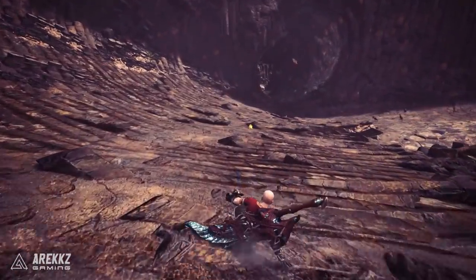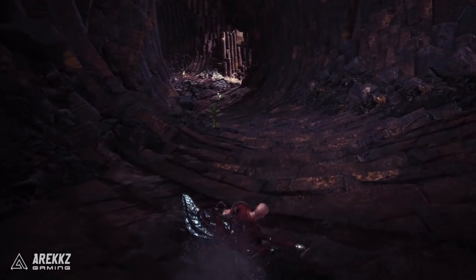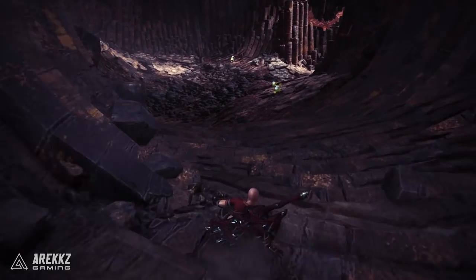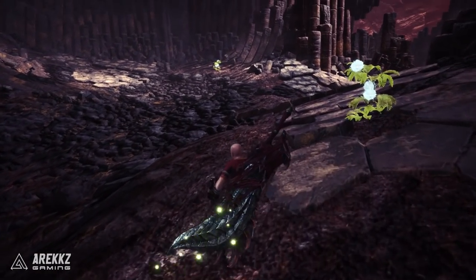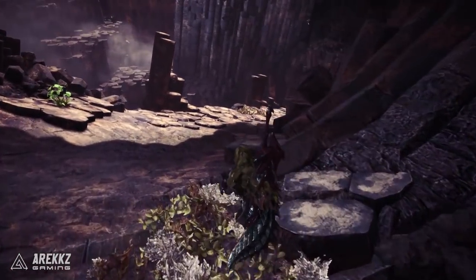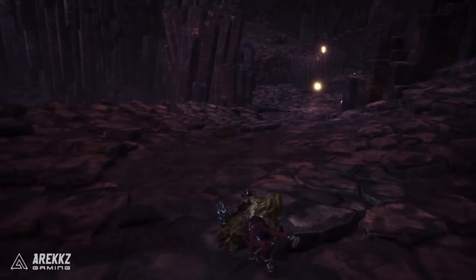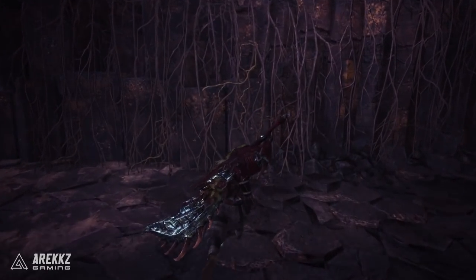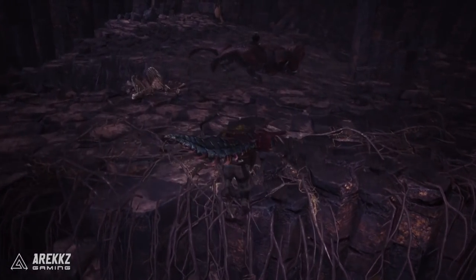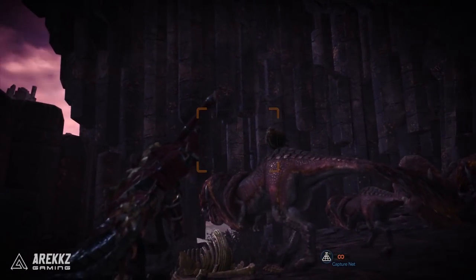First up, let's start with the Bristly Crake for the Bristles for All trophy. This can be found in either the Rotten Vale or Elder's Recess — I found mine in Elder's Recess. It's a little round bird that perches on the back of some of the smaller monsters on this map. It can be found on the back of Gastrodos. These creatures scare easily so be sure to wear your Ghillie Mantle.